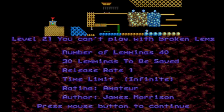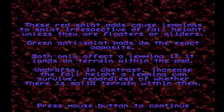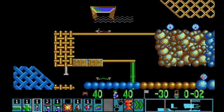We're continuing the amateur rank. Today we are on level 21, You Can't Play With Broken Lemms by James Morrison. I like the pun in the title. 40 lemmings and we gotta save 30, and anti-splat pads and splat pads are on this level. These red splat pads cause lemmings to splat irrespective of fall height, unless they are floaters or gliders. Green anti-splat pads do the exact opposite. Both only affect a lemming if it lands on terrain within the pad. I'm not a huge fan of these pads.